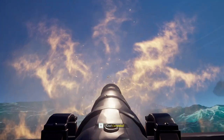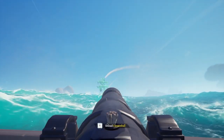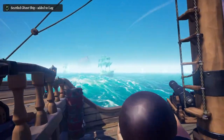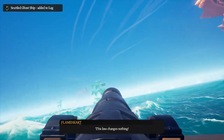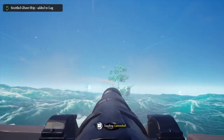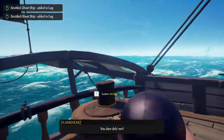Each ghost ship is going to take you three cannon shots to take down, so plan your steering before finishing each ship off. What I mean by this is if you're stuck between two ghost ships and the one on your right is on its last hit, start turning off to the other ship, and then finish it off. This will allow you to have enough time to destroy both ships without having to play cat and mouse.